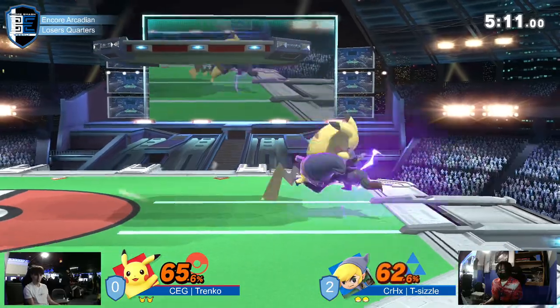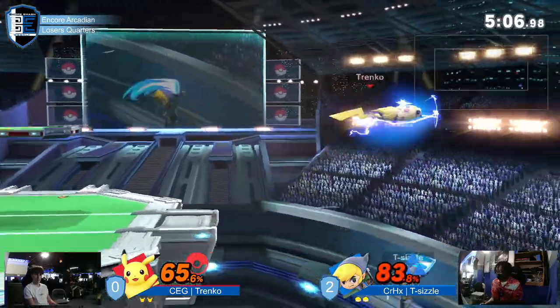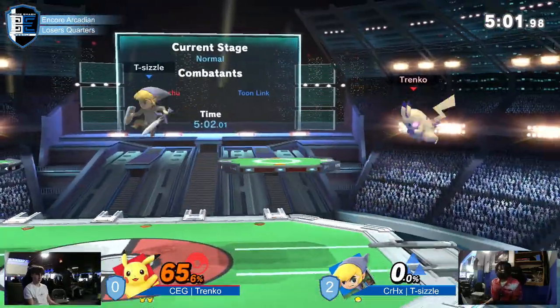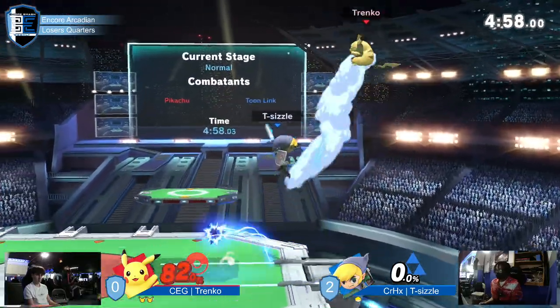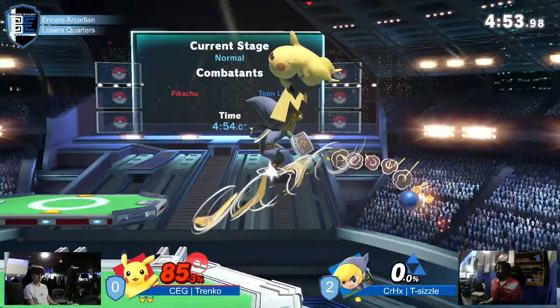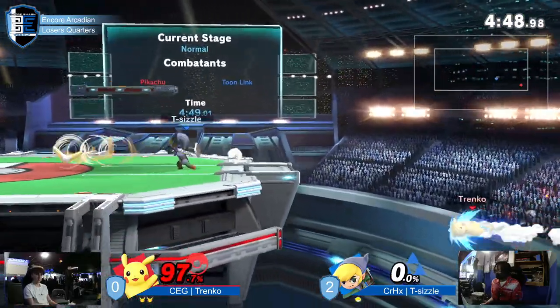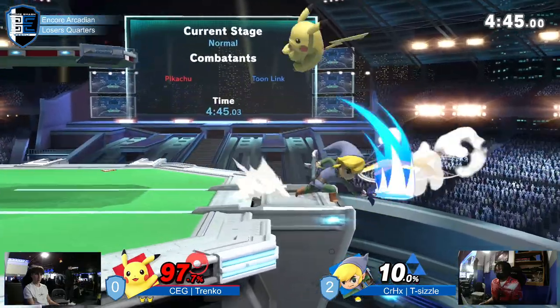Look at this — nice grab. Haven't been seeing much of that from Trenko. And there we go, finally getting that edgeguard he's been looking for. Actually putting himself in the first lead he's had his entire set. We've been seeing Trenko against multiple different characters — he'll position himself offstage very early, use his double jump, stall offstage as long as possible, and wait for them to exhaust their resources to land that downer. He's pretty consistent with it.